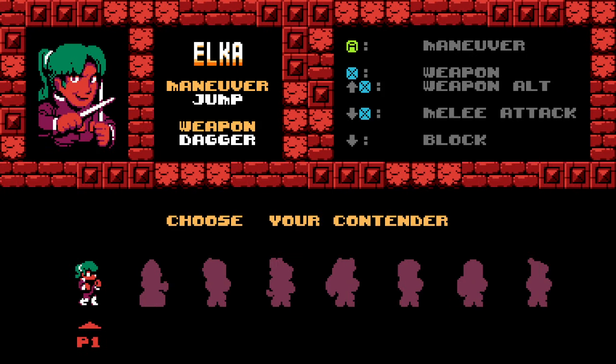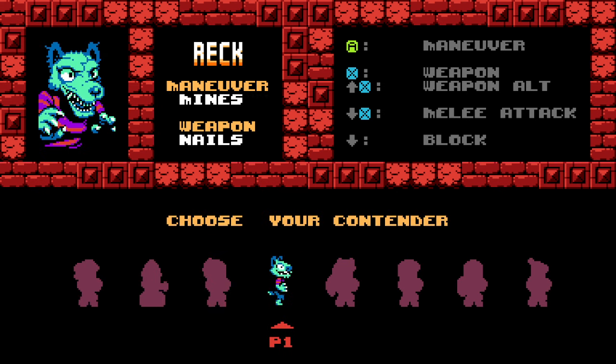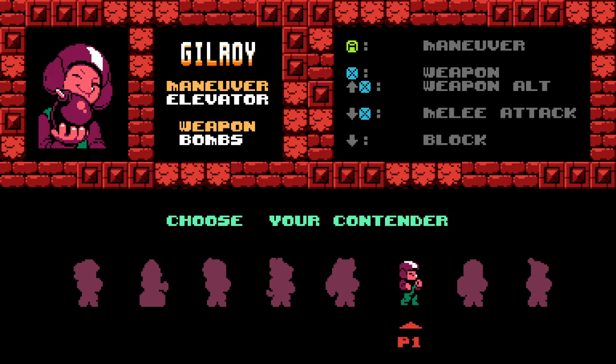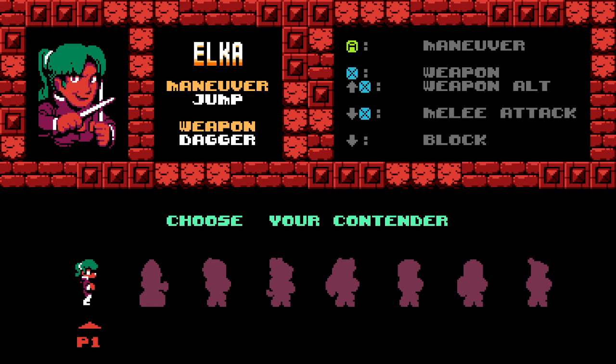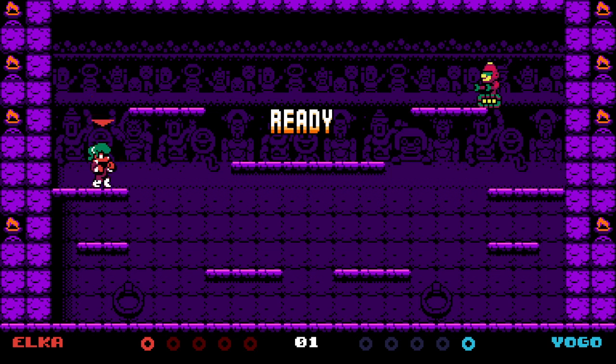There are different contenders — there's Elka, who has a dagger and she jumps; there's Yogo, Braz, Rek, etc. We'll get to fight all these guys. I'm going to be Elka, because I actually played as her and I was pretty good. Again, the only game here that I was any good at.